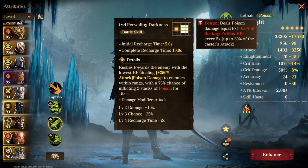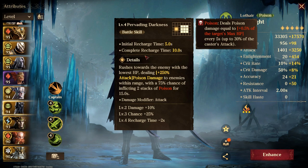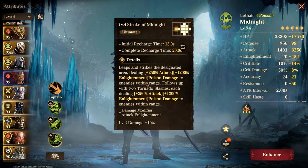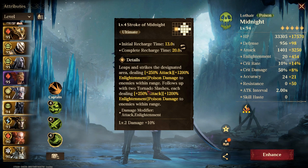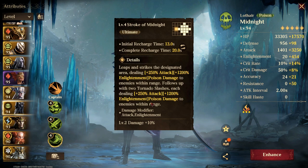This jumping ability isn't the best out there — Nazjinka is probably the best jumper. Moving to his ultimate, he leaps and strikes at a designated area dealing 250% of attack and 1200% in lightning, which hits pretty hard. I've used it in dungeons and it does a lot of damage. It also does follow-up tornado slashes, each dealing 1200% of the Enlightenment.